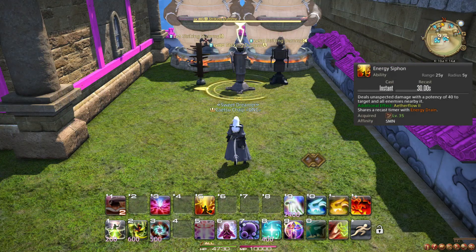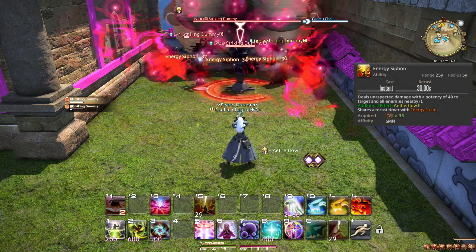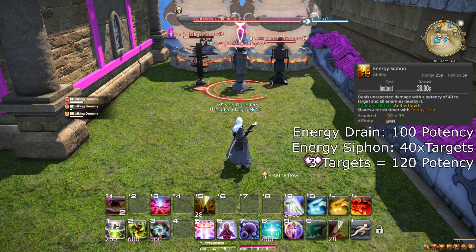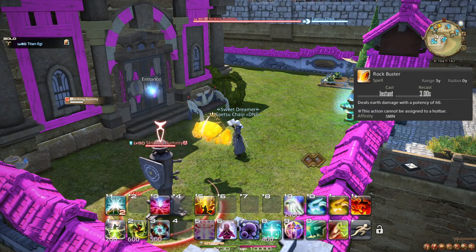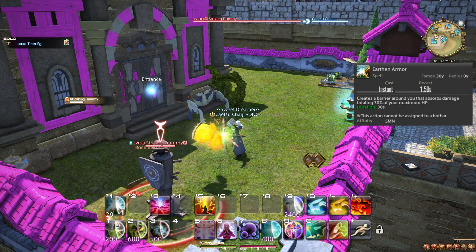At level 35, you learn the ability Energy Siphon. Energy Siphon is an AoE alternative to Energy Drain that is better on 3 or more targets. As such, you simply replace Energy Drain with Energy Siphon on 3 targets. Your Topaz Carbuncle will also be promoted to Titan-Egi at this level. This upgrades the basic attack Gouge to Rock Buster for a 50% damage increase. It also renames the shielding action to Earthen Armor, although this does not actually change the effect at all.